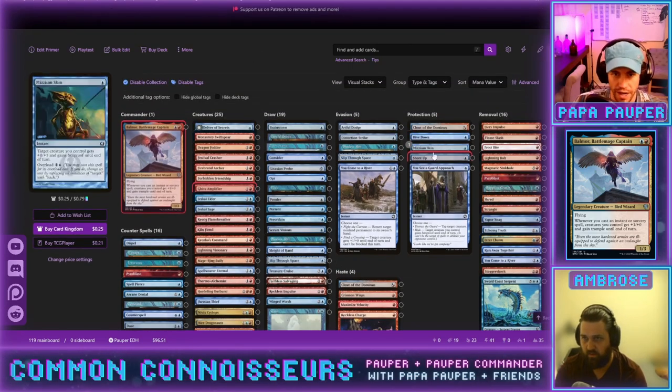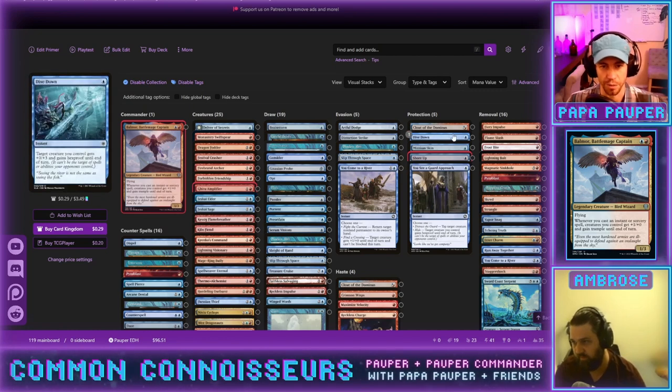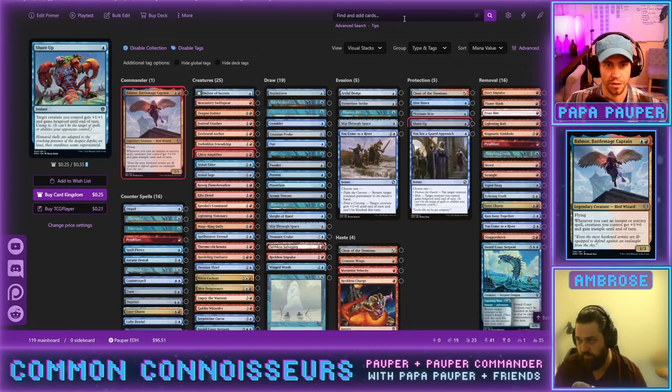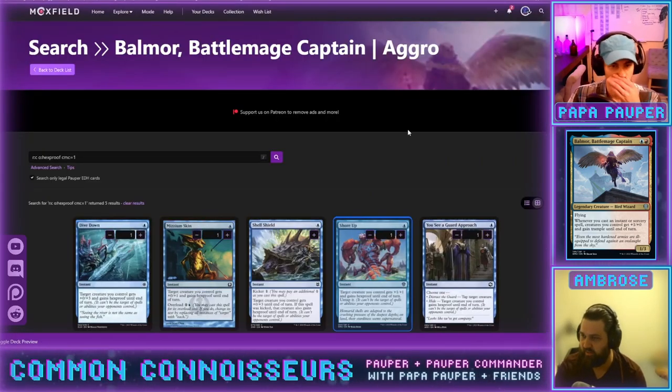Confound might not make the cut since it doesn't help against sweepers. Let's look at our protection spells — these are all great one-mana hexproof-plus effects. Mizzium Skin gives +1/+0 to the whole team if overloaded, which could be useful against Suffocating Fumes, though that card doesn't see a lot of play right now. Cloud of the Dominus on Balmore will make things very hairy for our opponents very quickly.